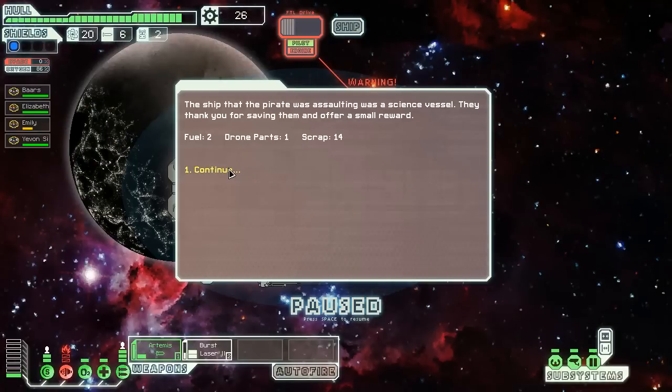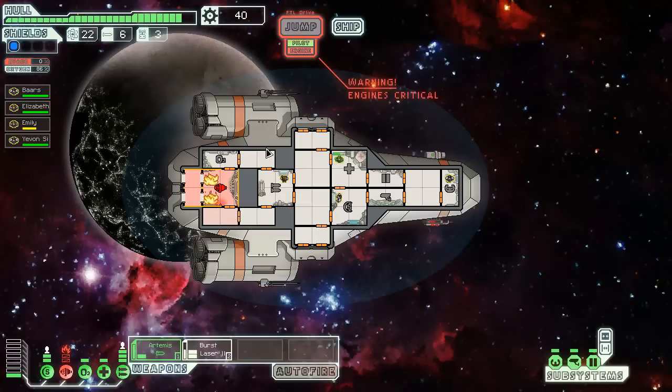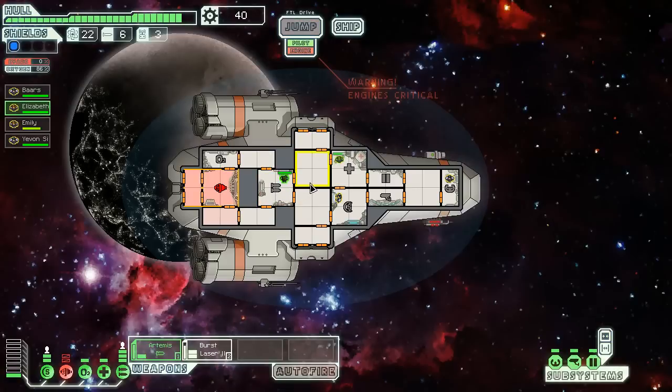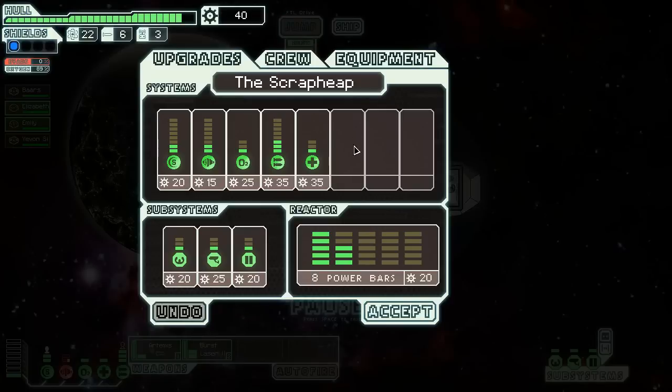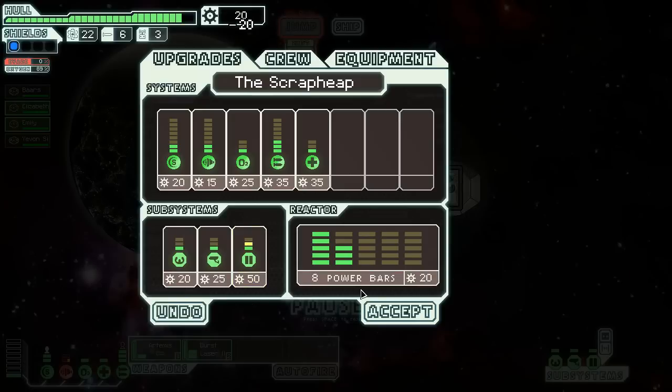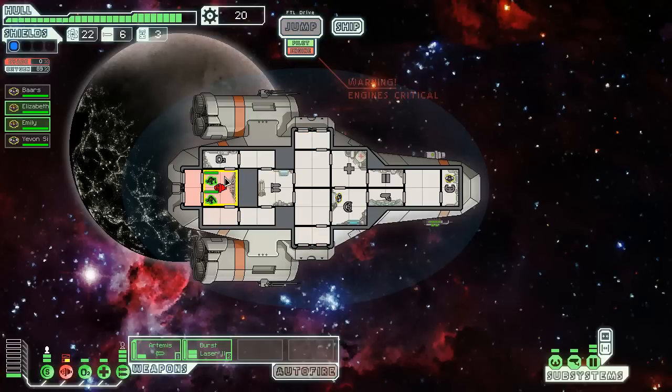They didn't hit that time. I got a little bit of extra scrap, which we are going to need to repair. They really do not like my engines. Should I go ahead and upgrade my ship or save it? I like to get the door system early — that'll stop the spread of fires a little bit and stop boarders, which in normal you can get people boarding your ship as early as the first sector, and it's unpleasant if you're unprepared.